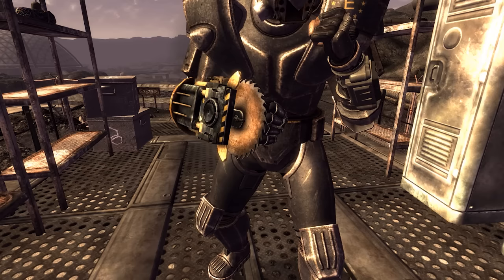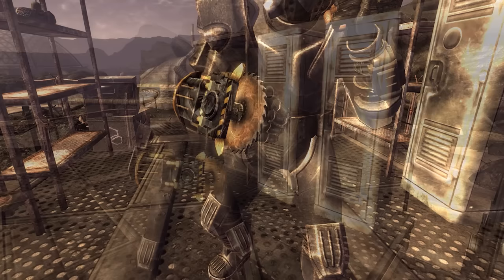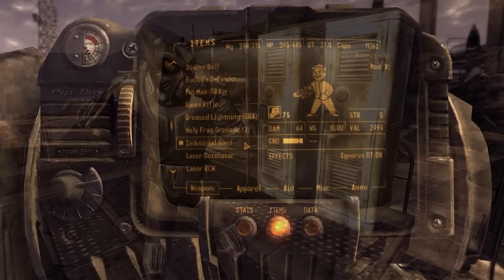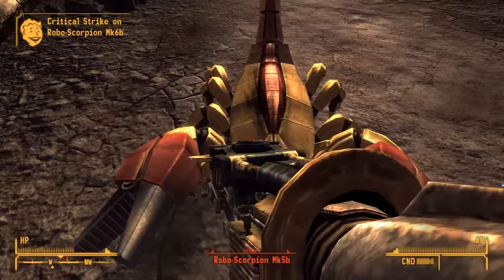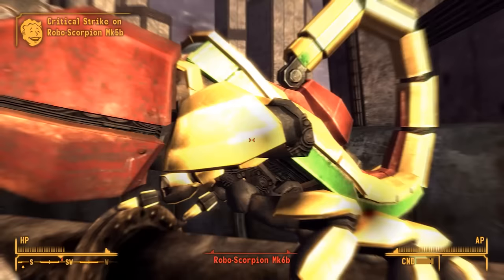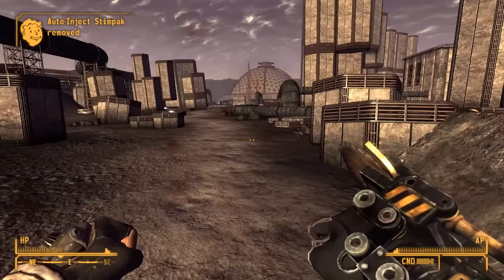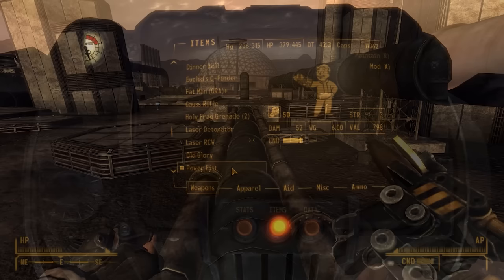Lonesome Road gets its own version called the Industrial Fist, a pre-war tool that helped workers cut a variety of materials, repurposed after the Great War. It works differently with a large circular blade that spins when activated, and when pulling the trigger the ram remains forward rather than retracting, allowing continual damage and striking almost 8,000 times before breaking. The damage is high at 50, and the DPS is the highest of all variants at 160. It also ignores both damage resistance and damage threshold as it cuts through armor, has a very high critical chance, and is marked as player only. This weapon suggests the Fallout 3/New Vegas Power Fist was originally intended as a tool, repurposed as a weapon after the war.